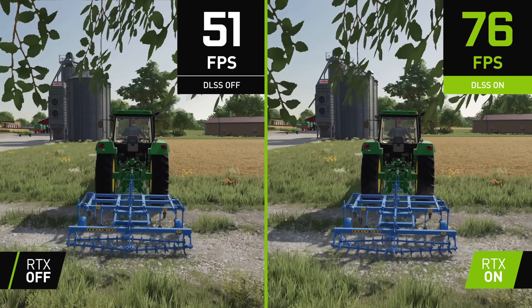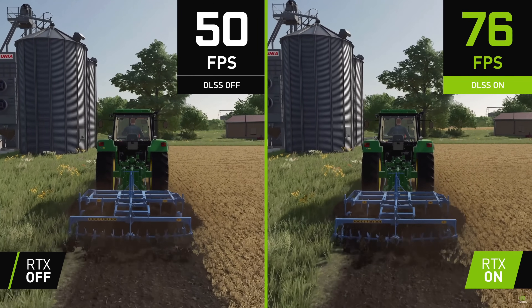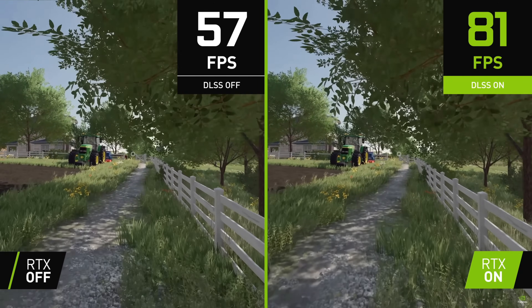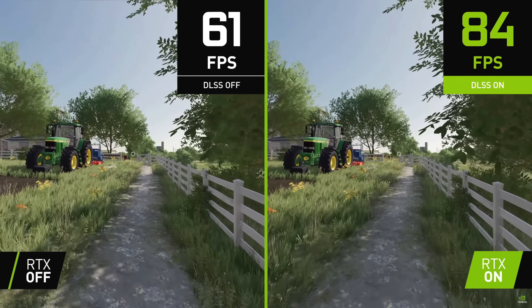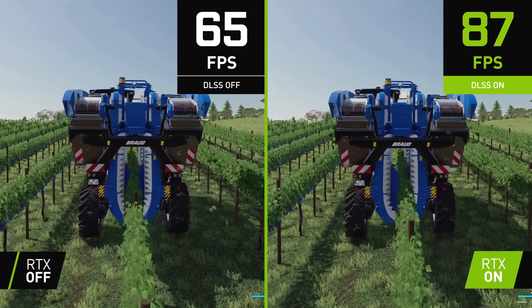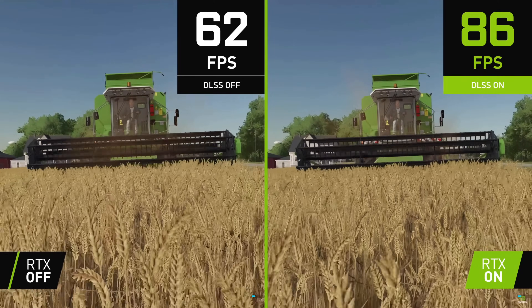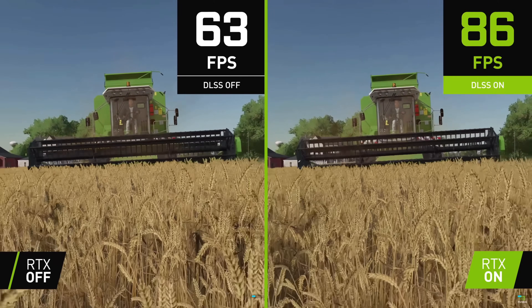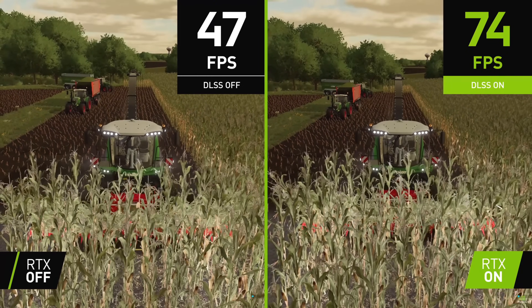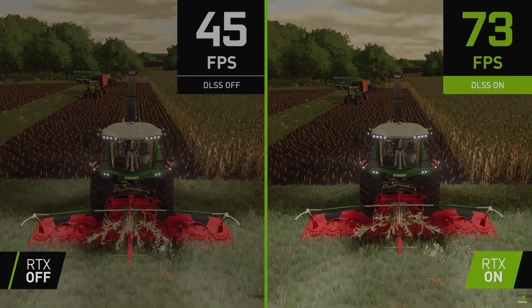Hey, what's up guys, it's DJ. In today's Farming Simulator 22 video we're going to be talking about how the game is getting Nvidia DLSS and DLAA support at launch on PC, meaning players using RTX graphics cards will be able to achieve higher resolutions at higher frame rates thanks to Nvidia's new AI technologies. There's also something very similar with AMD FidelityFX Super Sampling, available for AMD graphics card users as well.